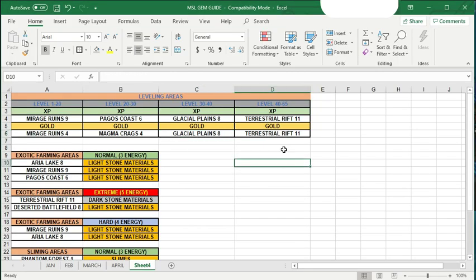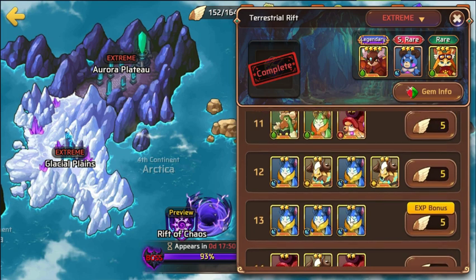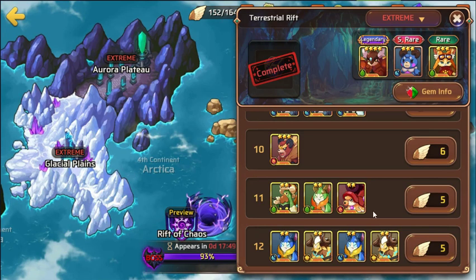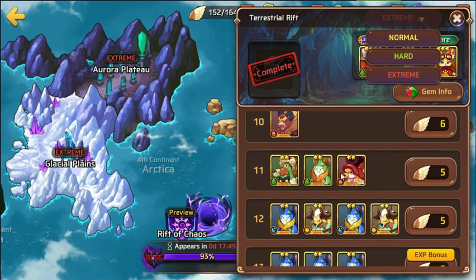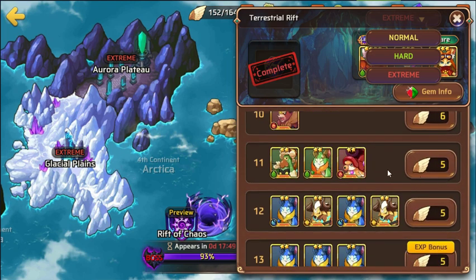For players level 40 to 65, you should be able to do Terrestrial Rift. I recommend stage 11, which has the Fungore and wood Chiropton — wood mons that are really easy to kill at level 40, especially with one fire Draca. With one fire Draca you can blow through stage 11 on normal, hard, or extreme much quicker than stage 13. I use three fire Dracas and one monster I'm leveling, getting them from zero to 60 within about four hours of farming stage 11.